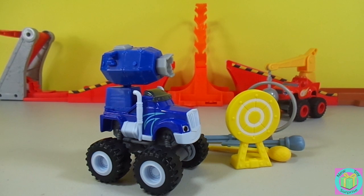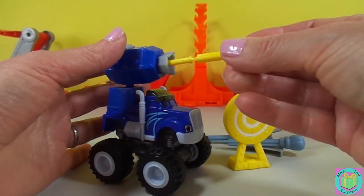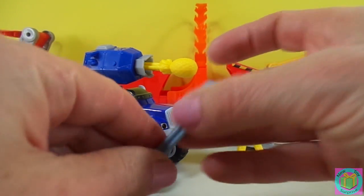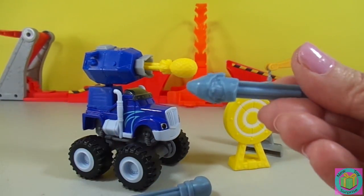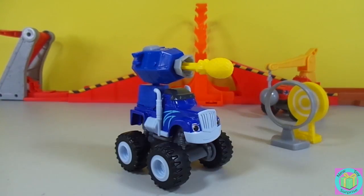Crusher is always making contraptions to cheat against Blaze so that Crusher can win. Let's see how Crusher's Cannon Blast works. Crusher's Cannon Blast works through mechanical energy — that's the ability to do work. Let's conduct a mechanical energy experiment.